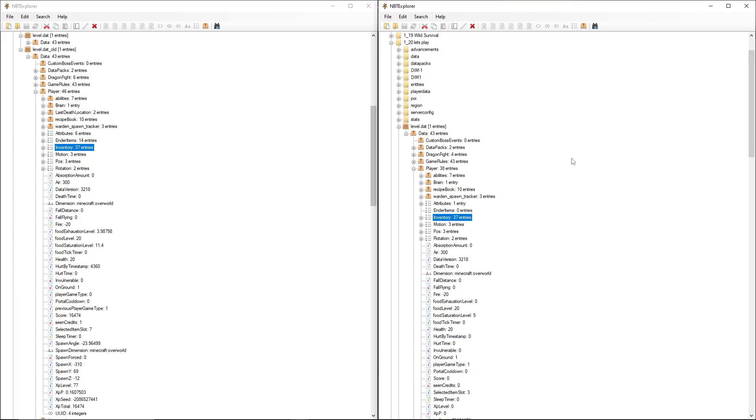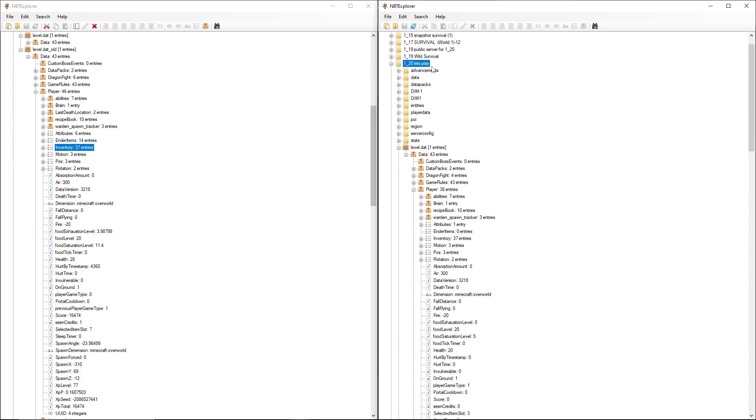One quick thing before we actually load up the world: make sure you go up here and click Save. If you do not save it then it won't actually update the files. So on the world you've changed — in this case '1.20 let's play' — go click File and then make sure you save it, otherwise you will load up the world with no changes and no inventory.